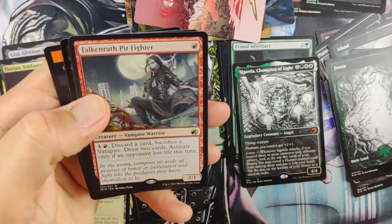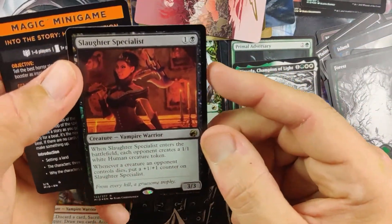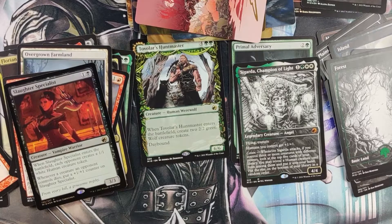Are we going to hit a second Mythic? Falcon Wrath Pit Fighter. And a Foil Rare — Slaughter Specialist. We pulled one of these already. So we got a Foil version.